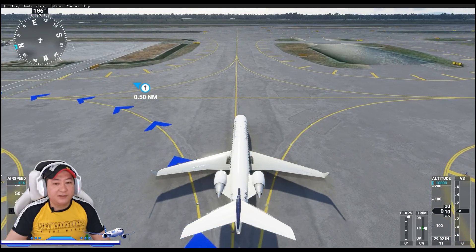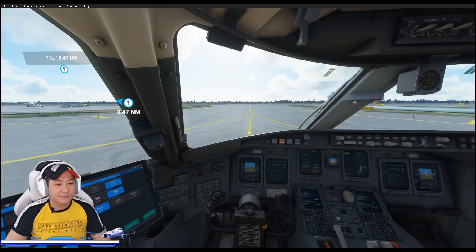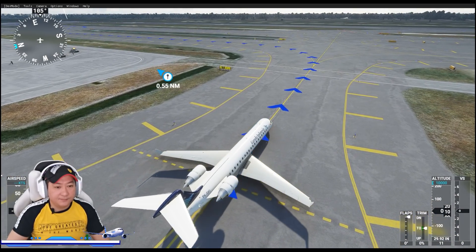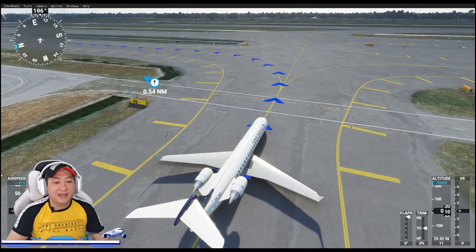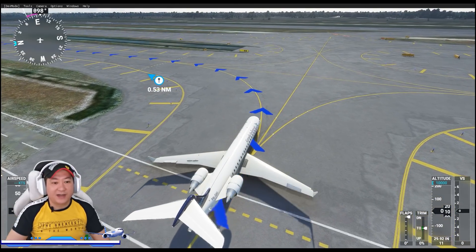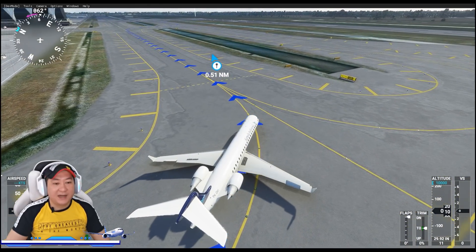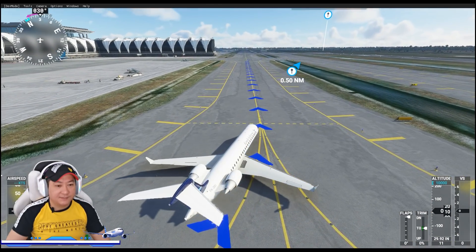Kita taxi menuju runway. Sebenarnya kita bisa hilangkan jalur birunya — guide-nya — tapi memang sengaja saya keluarkan supaya teman-teman bisa lihat gimana arahnya perjalanan yang diatur oleh ATC. Perjalanan kita benar-benar harus konsentrasi penuh. Untuk settingan ketepatan engine 1, engine 2, altitude, dan sebagainya masih kurang-kurang pas — mohon dimaklumin.